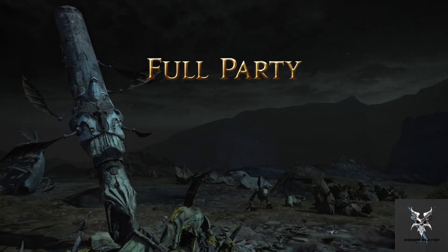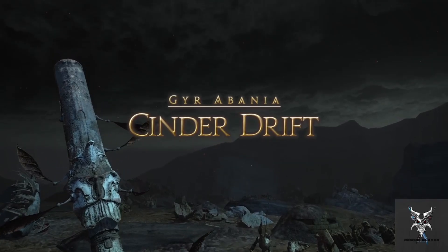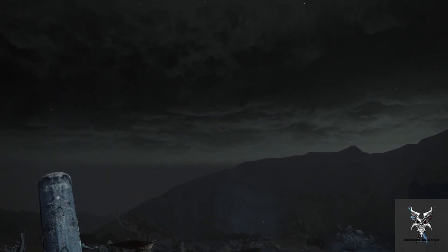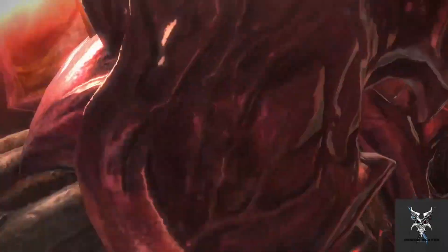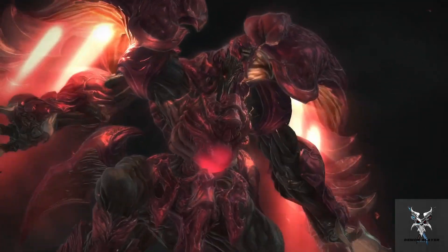Welcome back to the Demon Slayer Gaming channel. We're going to be continuing our Final Fantasy XIV dungeon guide series today, and we're going to be taking a look at the trial dungeon Cinder Drift. In this trial, you'll be going against Ruby Weapon. If this video helps you out at all, please make sure to like the video, subscribe to the channel, as it does help me out as a creator.